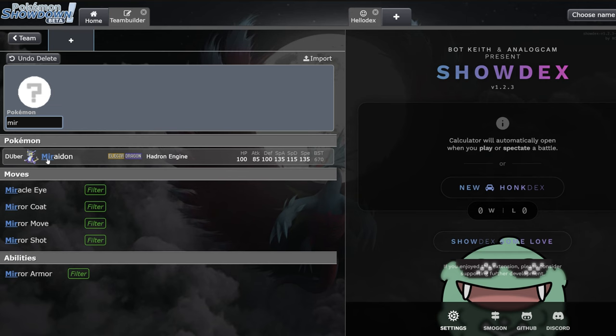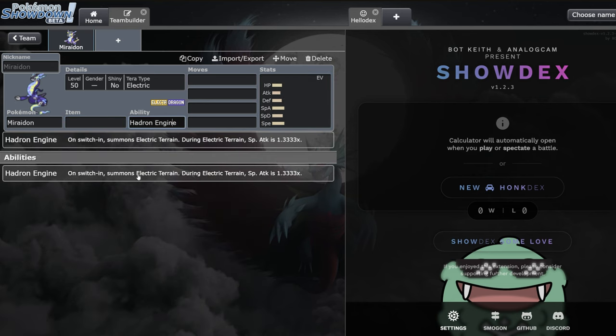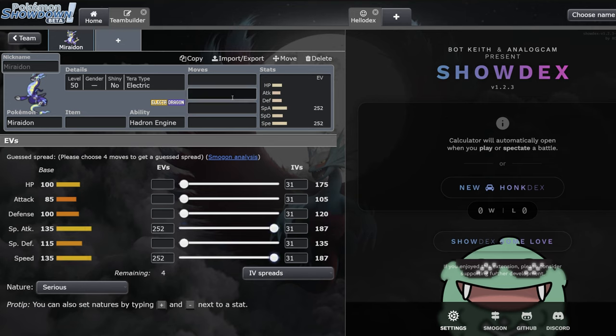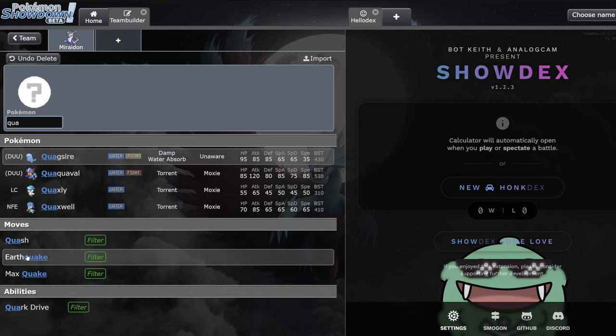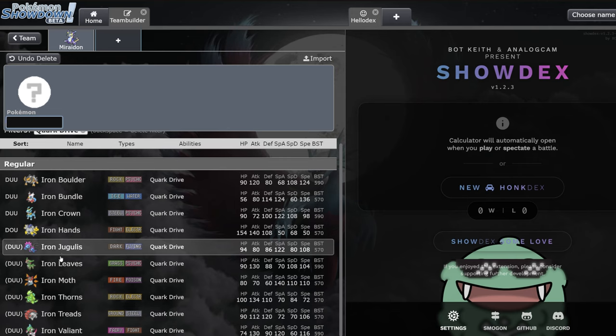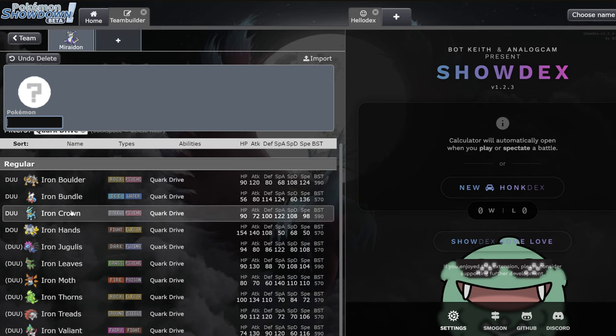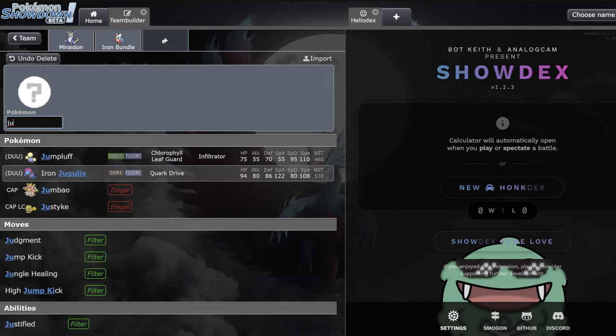Carrying over from the proto-synthesis monsters, I want to talk about Miraidon and the quark drive Pokémon. Miraidon is a very interesting restricted - coming into the format a lot of people looked at it as one of the top threats, but it hasn't gotten quite the results many expected. It's a very powerful Pokémon with ridiculous speed and special attack, and an electric-dragon typing is just very good. Most of its best partners are the quark drive Pokémon - Iron Hands, Iron Moth, Iron Jugulis, Iron Bundle, Iron Valiant, and Iron Treads are all pretty decent.